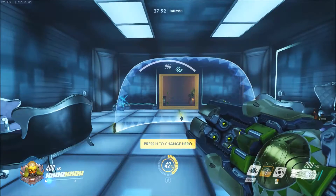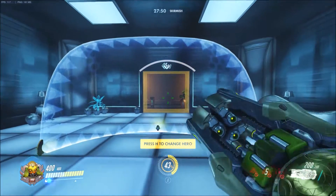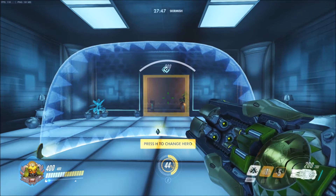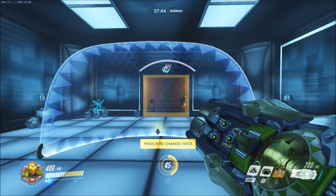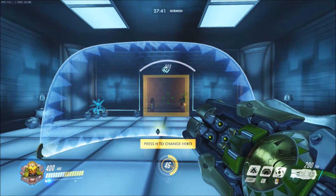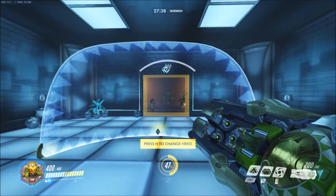Next we have her alternate fire, which is kind of a Zarya Graviton bubble thing where you push it out, you press it, and then it sucks all your enemies into that place. Very handy — you can put people in a spot where they can get shot.